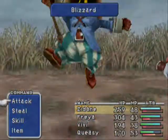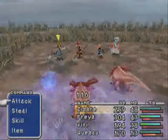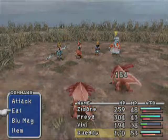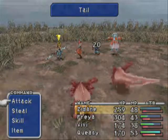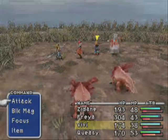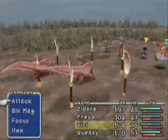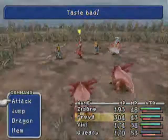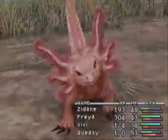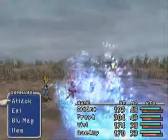Here's another new enemy — Axolotl. I already ate one of them; they can teach Aquabreath, which does random water damage to an enemy. And this may come as a surprise, but even with its random damage, it's still more reliable than Quina's physical attack. I think that does it for all the enemies around this area.